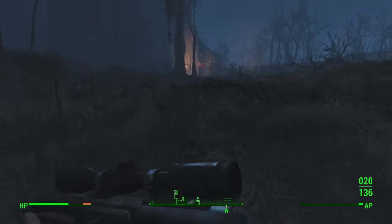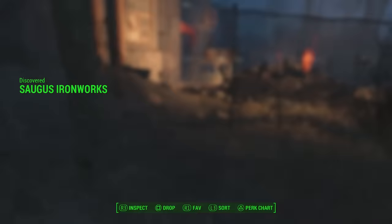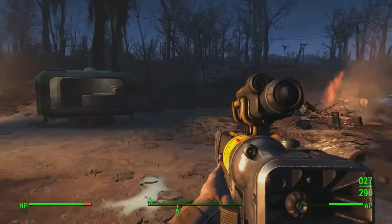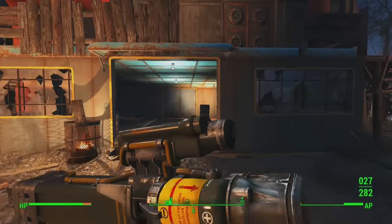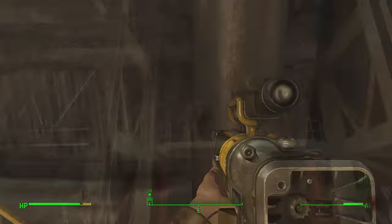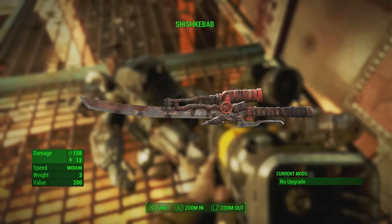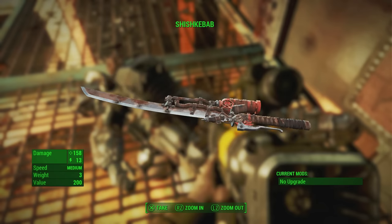For the next weapon, we have the Shish Kebab. You can find this over at the Saugus Ironworks. You will want to come prepared to this fight because you'll be going up against a bunch of Forged enemies — they're genuinely annoying to fight, coming at you with flamers or throwing molotovs. Try to keep some distance and pick them off. Once you clear the outside and inside and head up to the top floor, you'll come across a major Forged boss known as Slag. Take him out and upon looting his body you'll find the Shish Kebab melee weapon — it looks awesome and is an all-round great melee weapon.